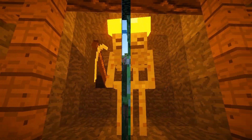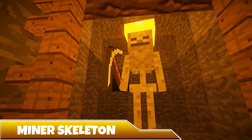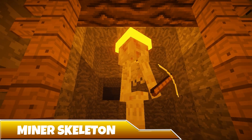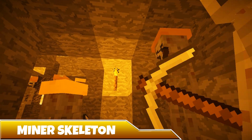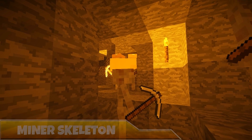Third on the list is the Miner Skeleton. These guys are easily identifiable with their large yellow miner hats and pickaxes in hand. Despite popular belief, they don't burn during the daytime, and they only spawn in caves, which makes them slightly rare. They have 20 health points and 4 attack damage, but if you manage to kill one and with Lady Luck on your side, you can find yourself holding a very rare Miner's Helmet of your own.